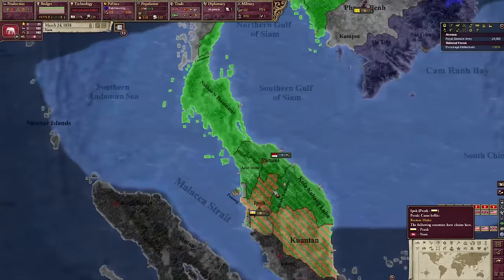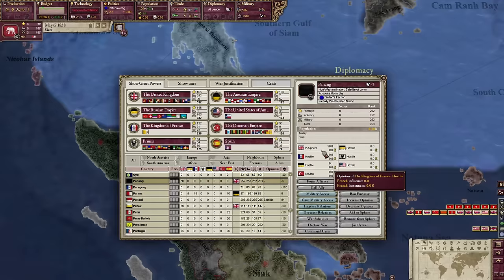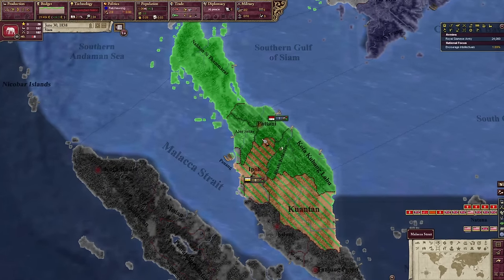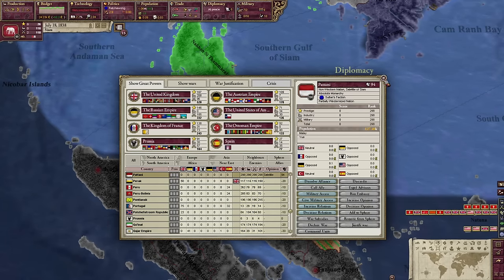We do have cores on a lot of this territory south of our nation, but this stuff is all protected by the British, which is bad for me. Except this top state here is my satellite, so maybe at some point I could annex them. That would be good.